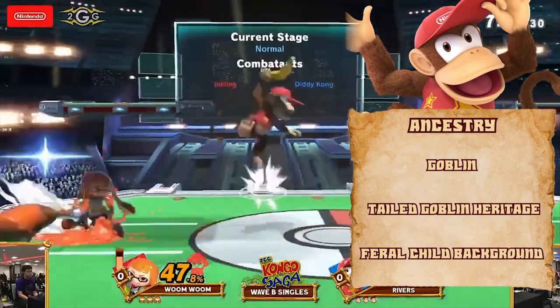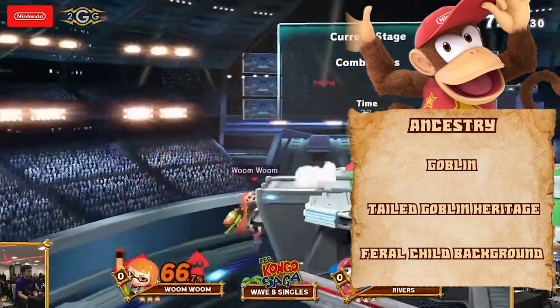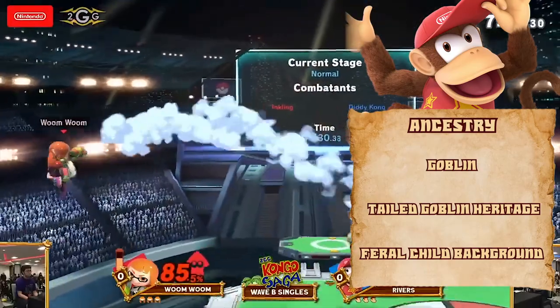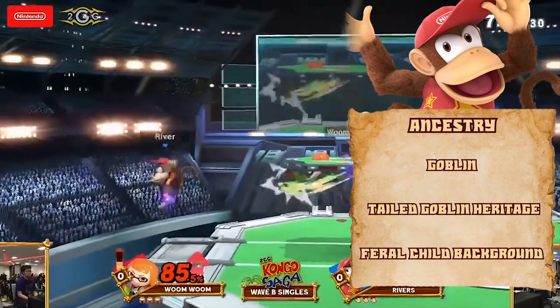For background, the new Feral Child from the APG fits perfectly. Raised by the Kongs, you gain trained proficiency in nature and survival, the imprecise scent sense, and the Forager skill feat. Because you're a goblin, you also gain dark vision. There should be enough caves in the DK Isles to make it worth it.